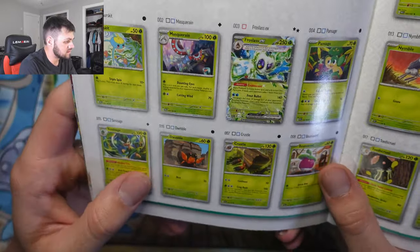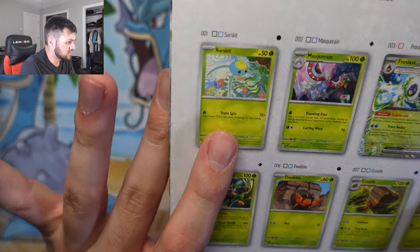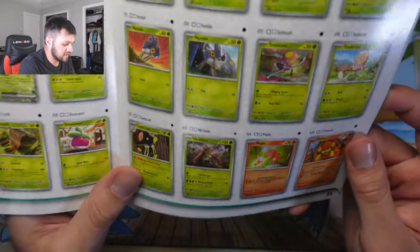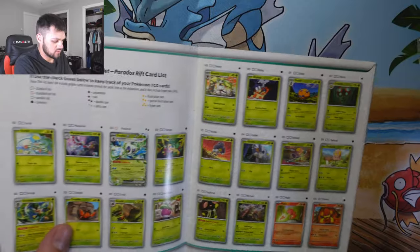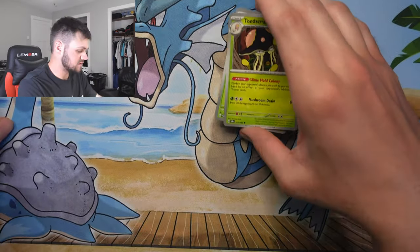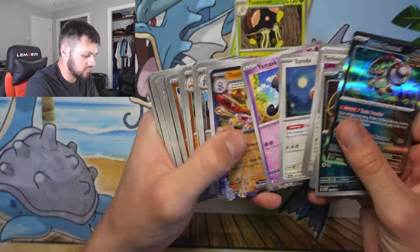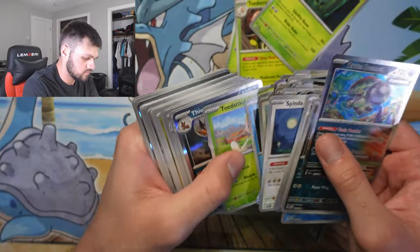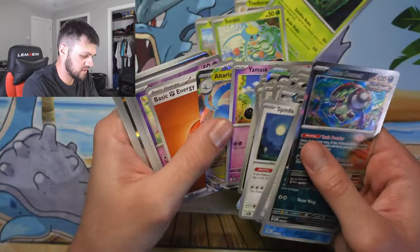Another thing to look for is the card type. These are Grass-type cards, so I look through all of them, put those to the side, and then next are Fire-type cards. I think this is the easiest way to do it — put all the Grass-type cards first, look through everything, and separate them out.